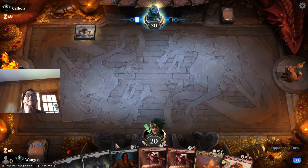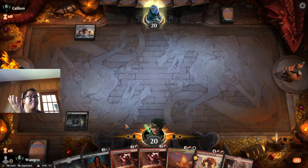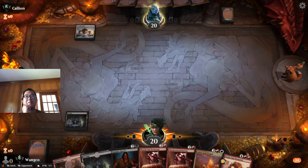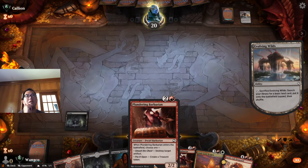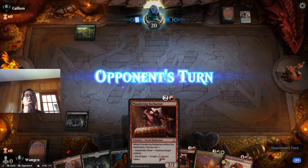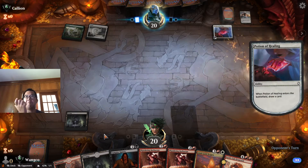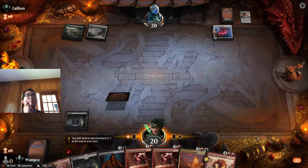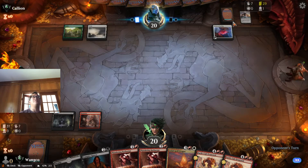We just need a Mountain and a complementary Evolving Wilds — there we go. I think we lead with Vampire Spawn so we have flexibility with Plundering Barbarian.